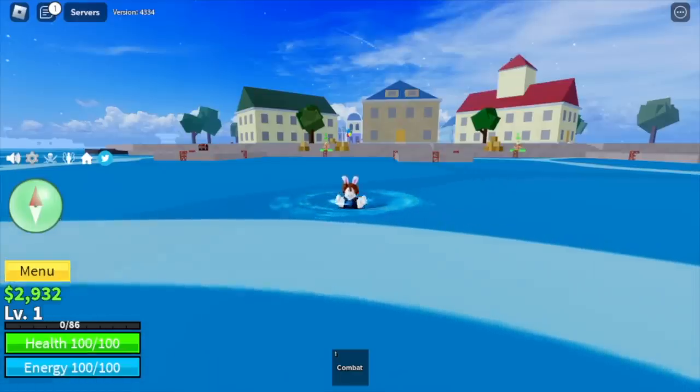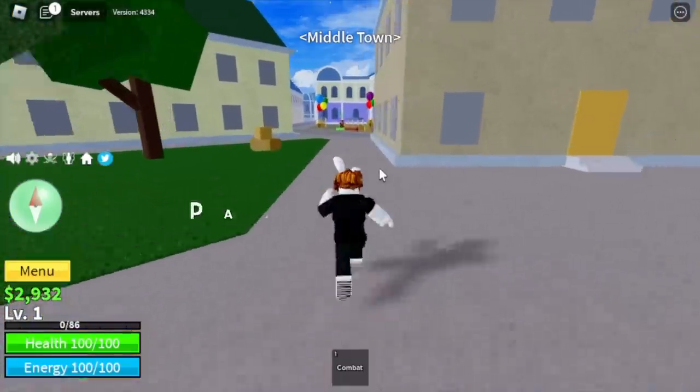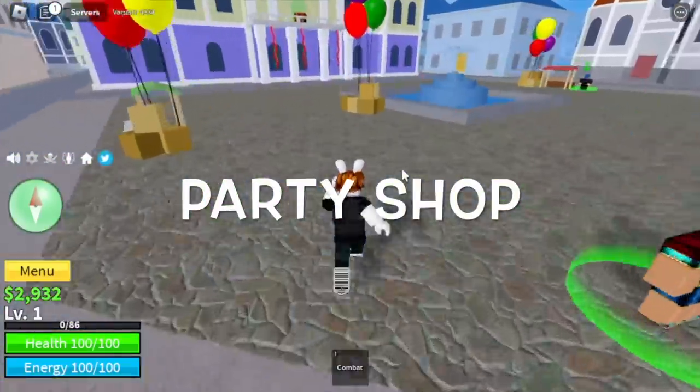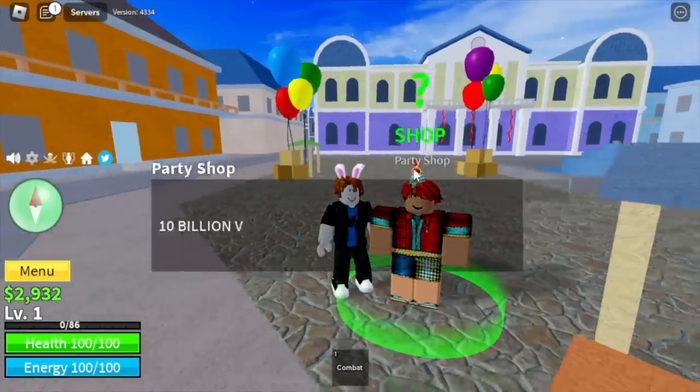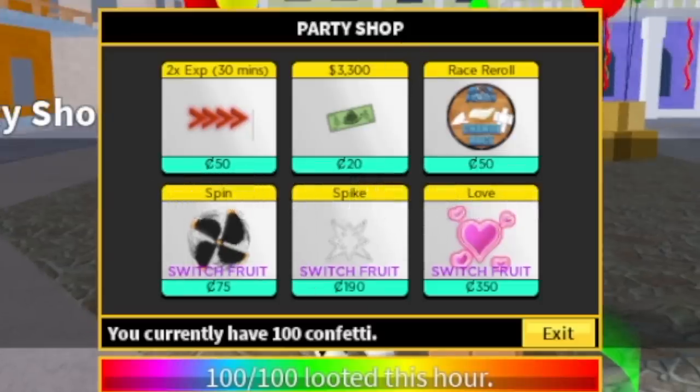Wait GamerNom, so how can you use confettis to grind? Obviously guys, we're going to grind confettis and head to the party shop. And then we can use those confettis to buy fruits or boosts. So you can only collect 100 confettis per hour. Let's try to buy this spin fruit.